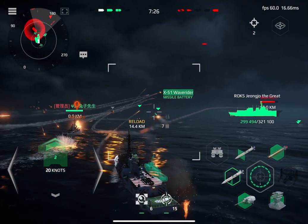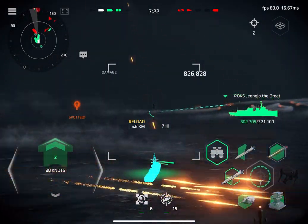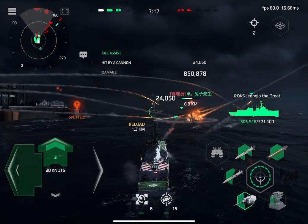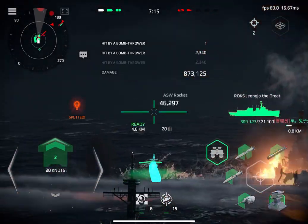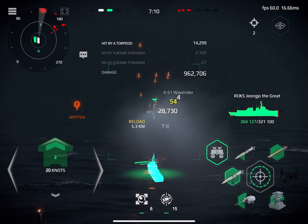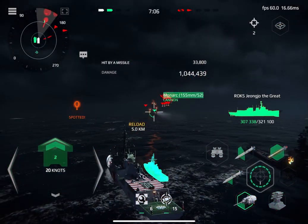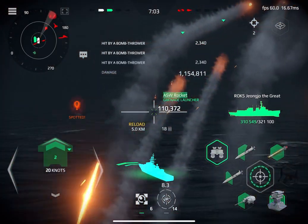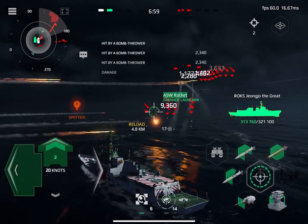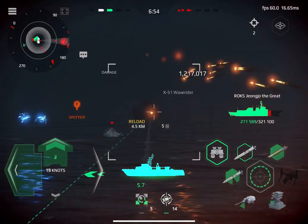Deny enemy advantage of access to electromagnetic spectrum. Visual on enemy ship, torpedoes signature confirmed. Deny enemy advantage of access to electromagnetic spectrum. Torpedoes in the water, distance 4-7-2 and closing. Launch detected, 10 seconds. Propeller to reach 3-2-3-0, ready to fire. Locking launcher, looking for target.